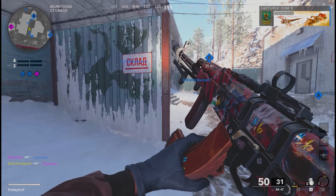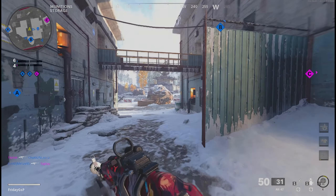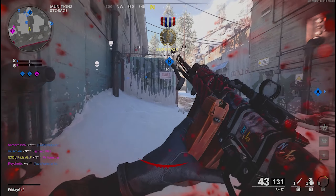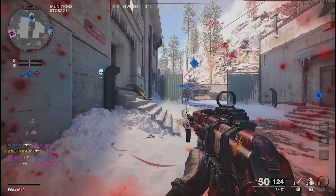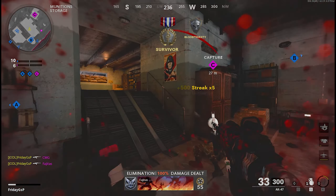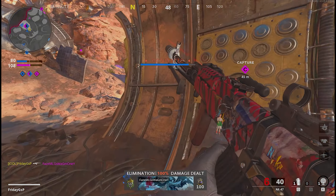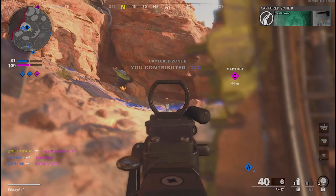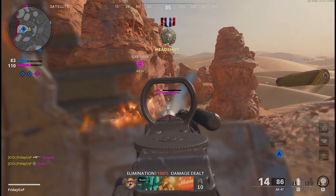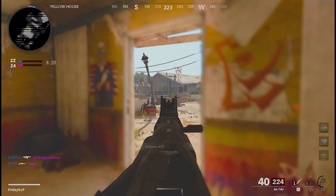I took this barrel — I also tried the last barrel with the plus damage and all that stuff, which is also a very good barrel. But with the 100% bullet velocity barrel and nearly no negatives, you have very very low recoil and a nice hit registration which feels pretty good. Because of the low recoil and high damage output, you can really be very effective even in longer range situations.